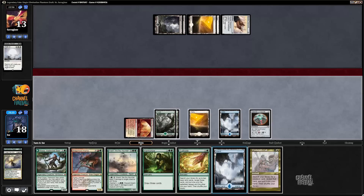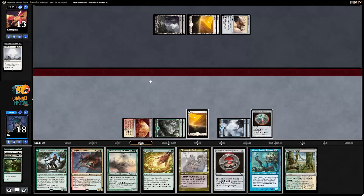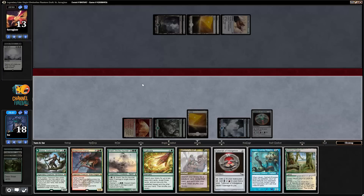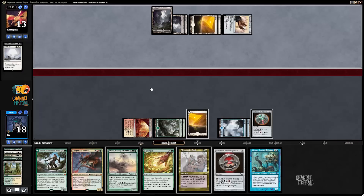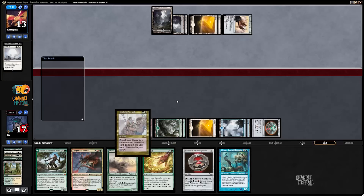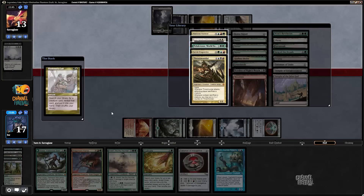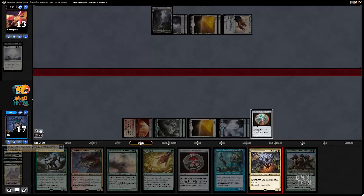I have to play my land first so I can leave Eladamri's Call mana up. I have to discard now - I'm just going to discard Crozen's Verge, it's my only land, but I have Nissa if I really need to hit a land drop. I don't really want to discard the wand. Let's get Maelstrom Wanderer, and next time I'm playing Maelstrom Wanderer - who needs another land?